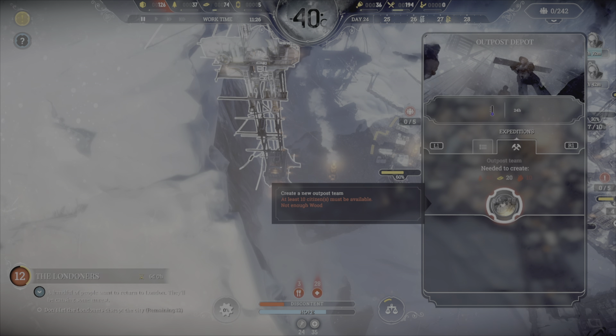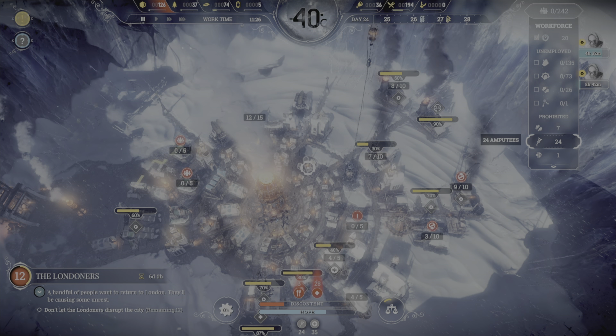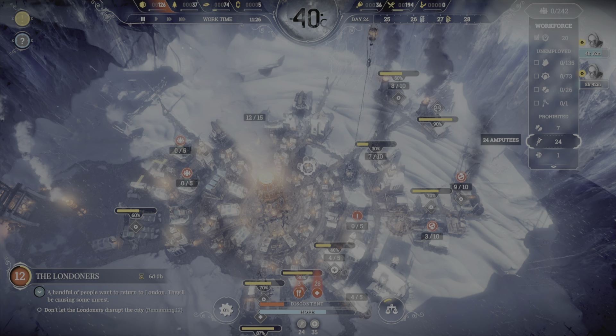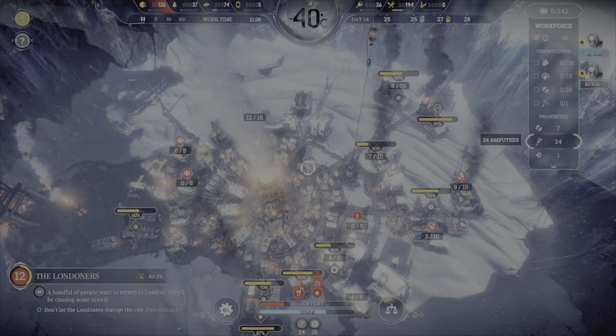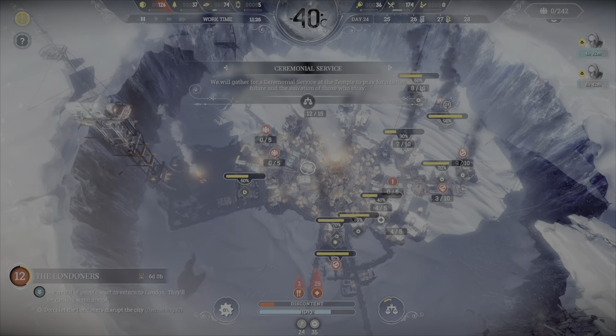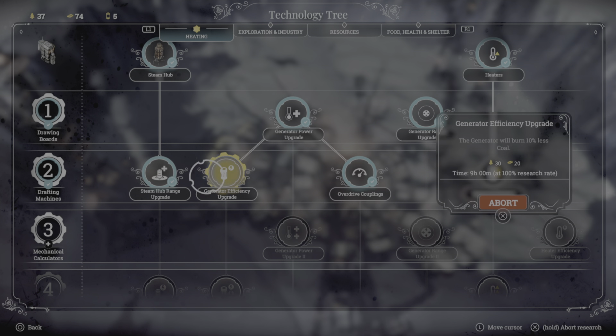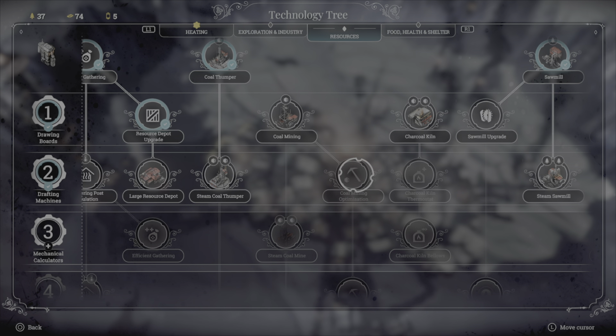Londoners are down to 12 with six days remaining. Have we got this outpost built yet? It needs at least ten citizens and 40 wood. So we're ready to go with the outpost. We still don't have a steel outpost, but we do have a coal outpost which is probably our biggest need right now. But we really need ten citizens and 40 wood, and we don't really have a lot of spare citizens — 135 workers, 73 engineers, 26 kids. We've got an awful lot of amputees.